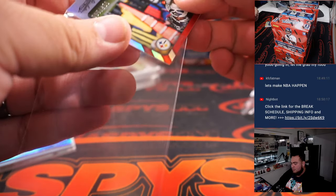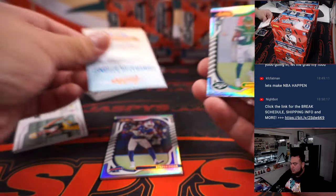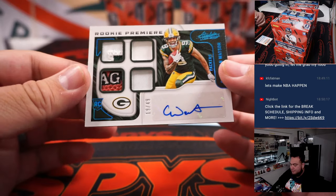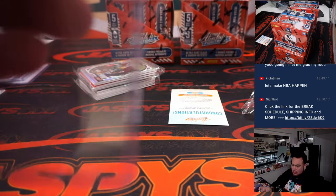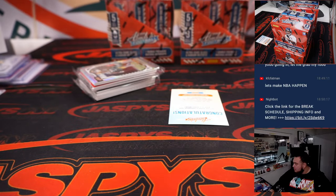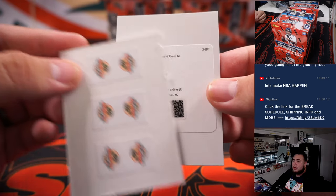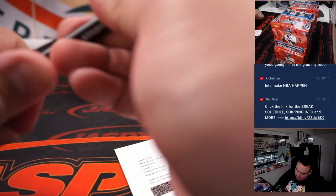TJ Watt for the Steelers. We got the Glass insert — that's one of our case hits! And before the Glass insert, we got a Christian Watson — a very nice quad patch to 49 for the Packers. And here we go: rookie card number three, Jamar Chase for the Bengals. That goes to Sean Maddox.